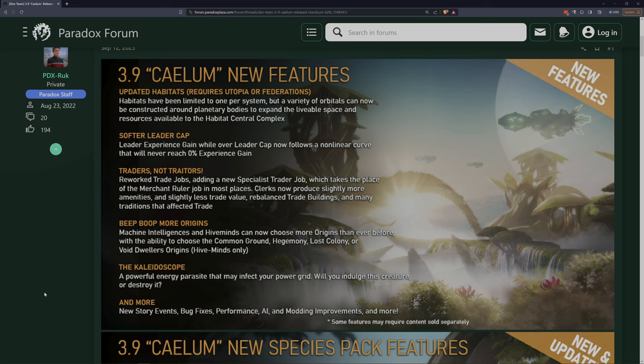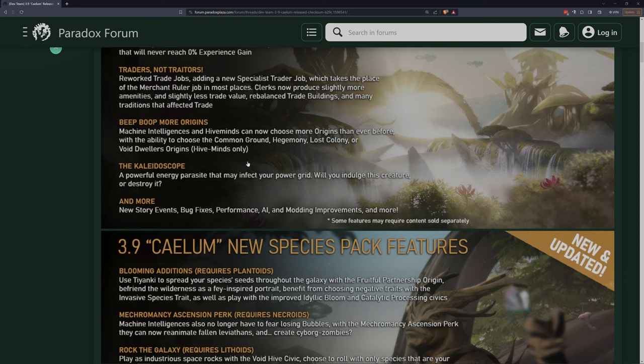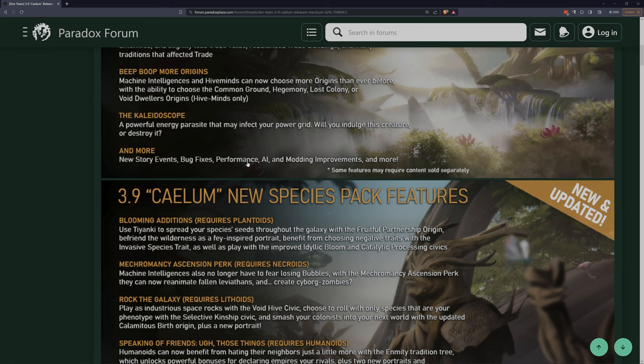Softer leader cap now follows a non-linear curve that will never reach 0% experience gain - interesting, soft capping the leader levels. I don't hate that. Reworked the trade jobs, adding a new specialist trader job which takes the place of the merchant ruler job in most places - probably for the best, having that be a specialist rather than a ruler job. Clerks now produce slightly more amenities and slightly less trade value. Rebalanced trade buildings and many traditions that affected trade.